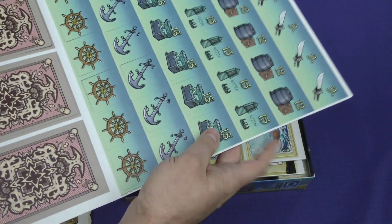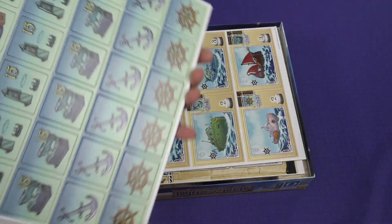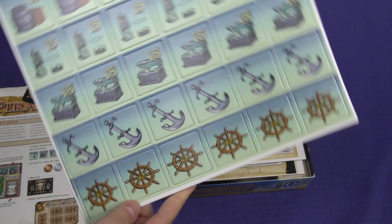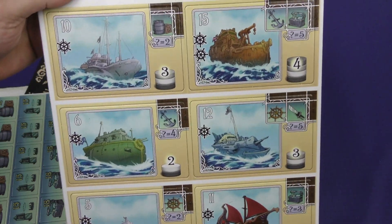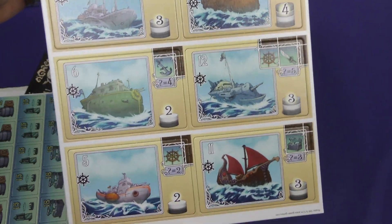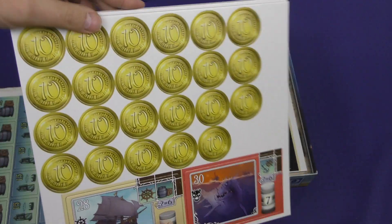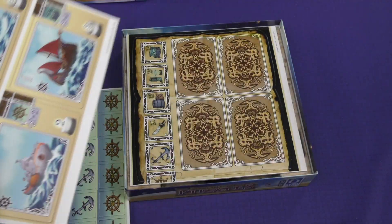We've got a number of cardboard pieces, and they seem to be very well done. They are easy to pop out, almost too easy — I'm trying to keep them from all falling out — but some nice art there. These have quite a bit more art, and I actually think that's nice art, my personal opinion. We've got some large pieces, and I'm guessing these are the ducats, the kind of currency, or maybe even points.